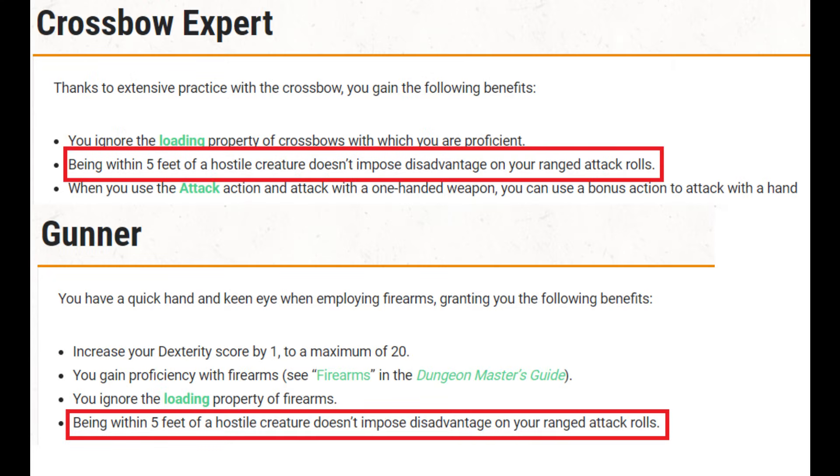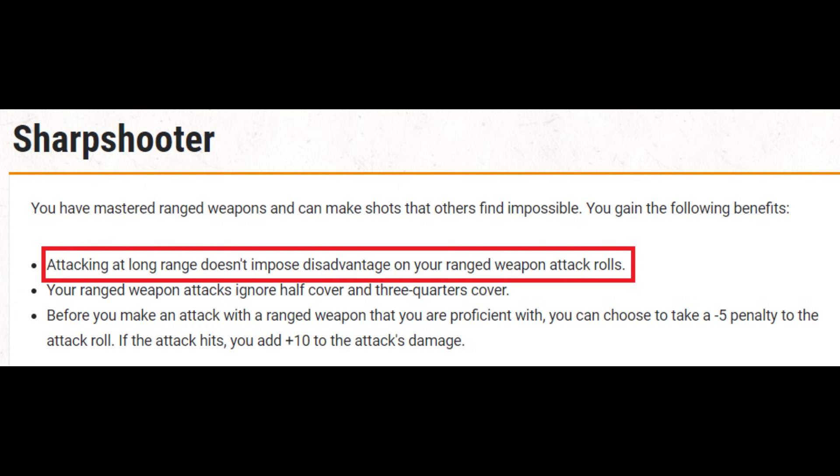So another possibility is if we could just remove the disadvantage in the first place, and there are two ways we can do this. The first is to take a feat that allows us to use a ranged weapon in melee without disadvantage — both the Crossbow Expert and Gunner feats allow that. The second is to take a feat that allows us to attack at long range without disadvantage, and that's the Sharpshooter feat. So if we apply any of these methods, then grant advantage through, say, the Help action, we could make our net attack with advantage.